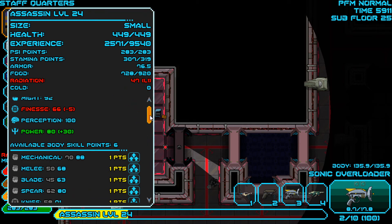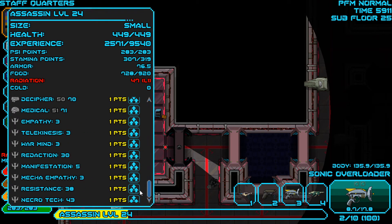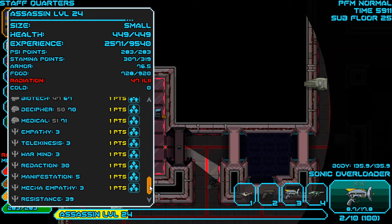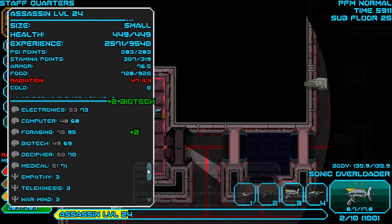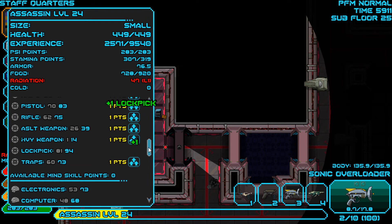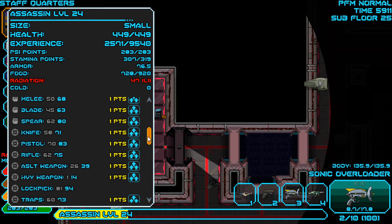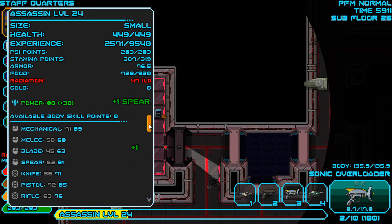We're going to just sprinkle everything everywhere. Do some resistance, some neck — oh look, there's summon demons! It's been a long time since I've had a chance to try and summon a demon. Just put a little bit into everything. Lockpick, mechanical. This more or less just makes it so I have to spread my points out, which I haven't really been doing — kind of just putting all my points into two or three things. Pistol, probably spear. I think that was pretty good overall.